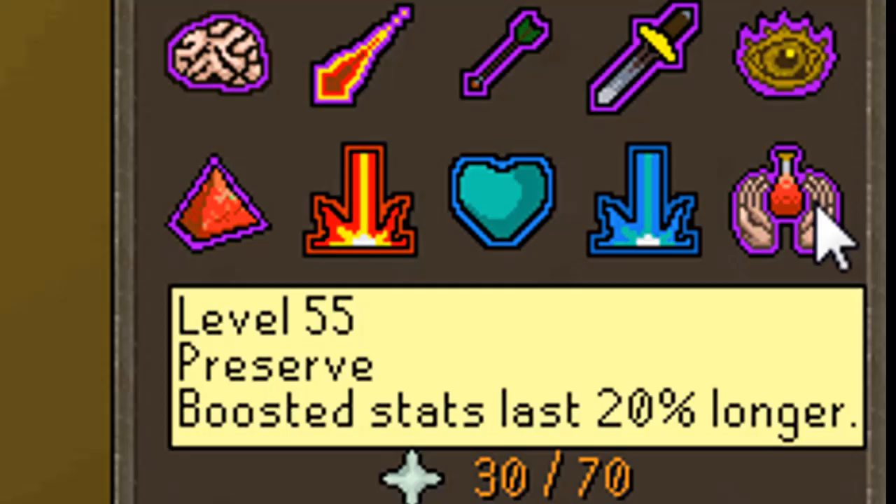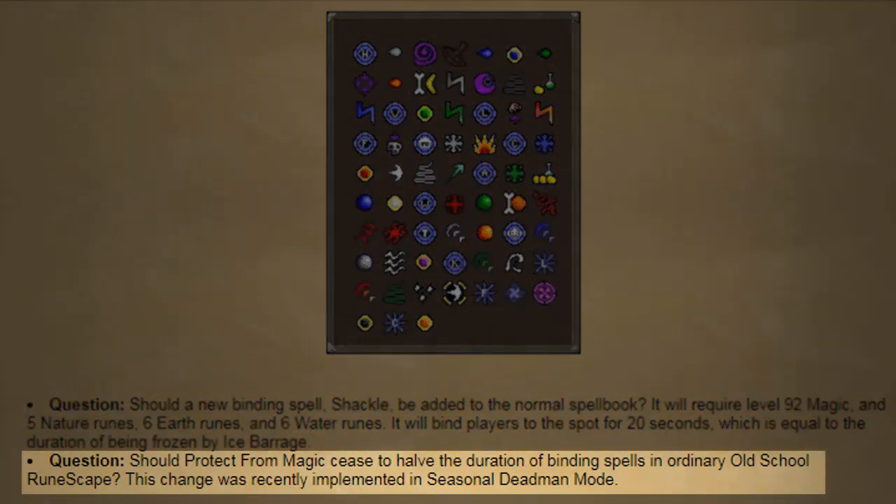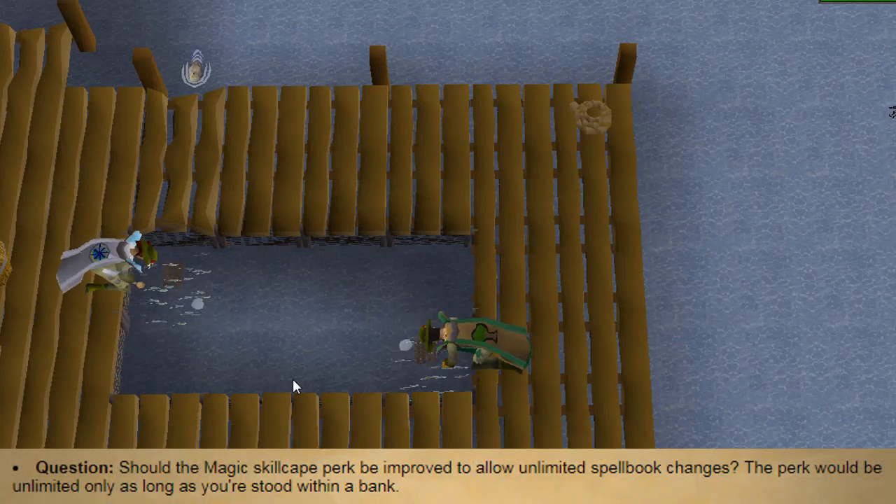They want to buff the preserve prayer — its current boost is 20% and they want to buff that to 50%, a 30% increase, and also have it drain fewer prayer points over time. No one uses this prayer; it was the first prayer I got and I haven't used it since. If this passes, it might convince me to actually start using preserve. In free to play, they want to add a new binding spell called Shackle which requires 92 magic and binds players for 20 seconds, similar to Ice Barrage. There's also a question of whether protect from magic should stop reducing the duration of binding spells in regular Old School RuneScape. They also want to give the magic skill cape a perk that lets you change spellbooks as long as you're at a bank.